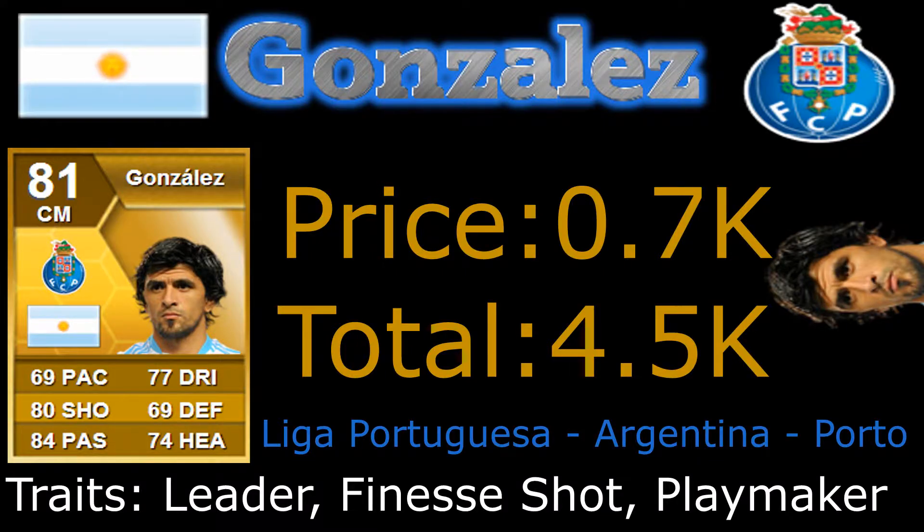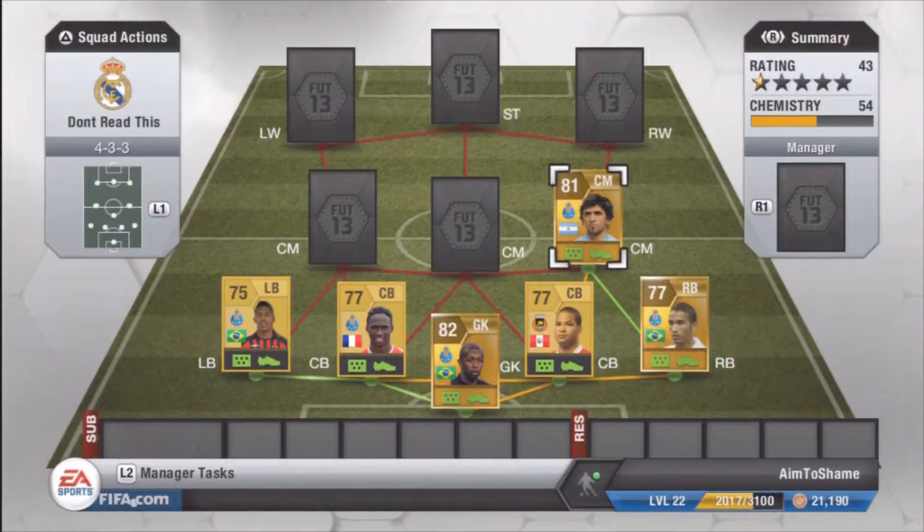Now moving on to our first right centre mid, rated 81, we have Gonzalez — the leader, finesse and playmaker traits, meaning he's a perfect centre mid for attacking and also just holding it with the ball. He has 84 passing, which is exactly what I was looking for, and the 80 shooting was an absolute bonus in this game.